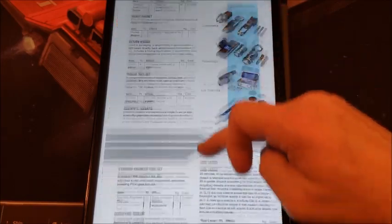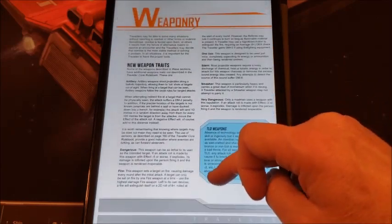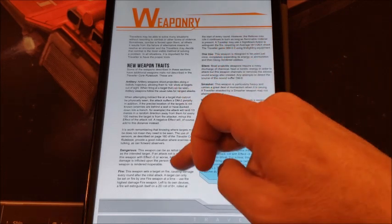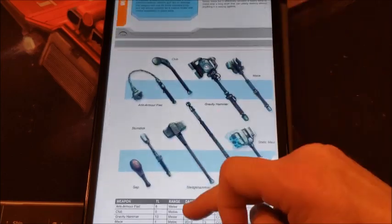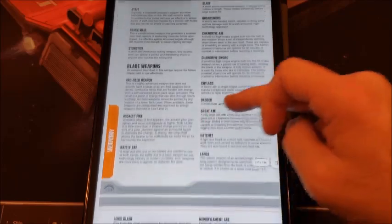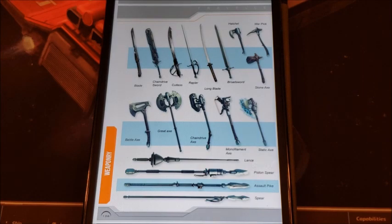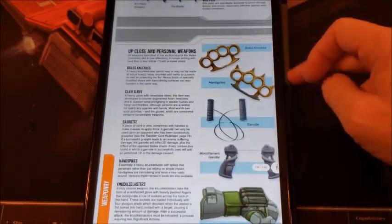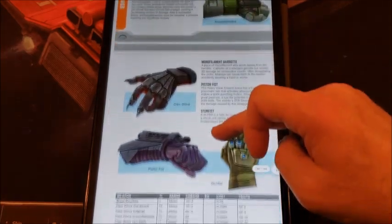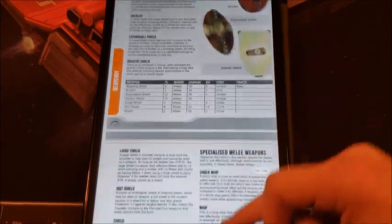So much fun. Tool laser weaponry. New weapon traits — we get a bunch of new weapon traits here: dangerous, fire, one use, silent, smasher, and very dangerous. A few of these may have been in the original, but they're all represented here in one place. Archaic weaponry — the archaic weapons as depicted are a little more practical than some of the ones in the core rulebook. I appreciate that. Who doesn't like a good set of brass knuckles? And of course the ever-popular monofilament garrote — when you absolutely have to be sure.